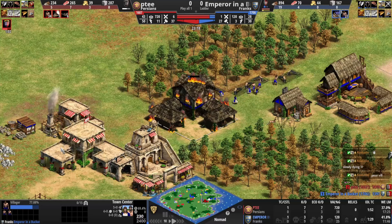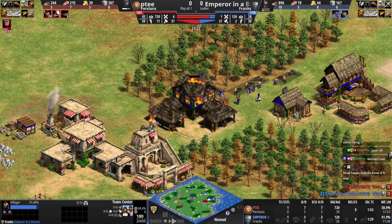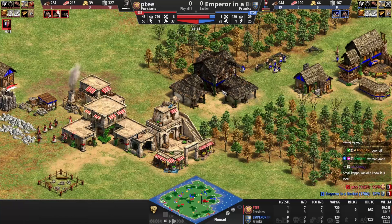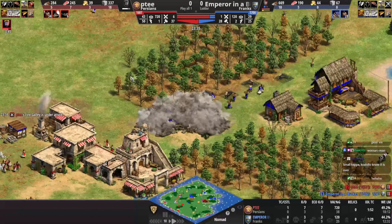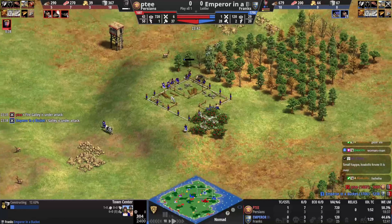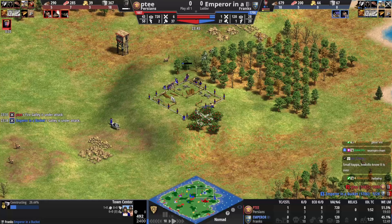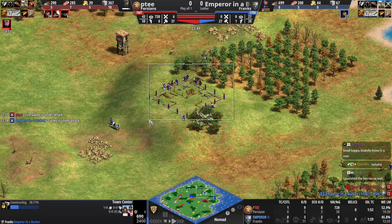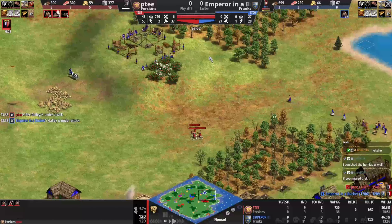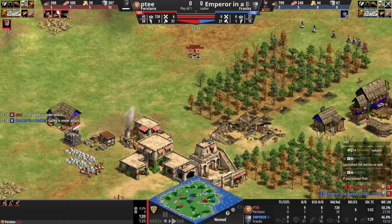PT now has six fire galleys but surely once he gets up to castle age it's over. He has a 10 villager lead, though obviously with some idle time when blue didn't have a TC. Blue drops a TC over here — he sold some wood and bought some stone. PT is tracking this and will be able to douche it immediately once he gets to castle age.